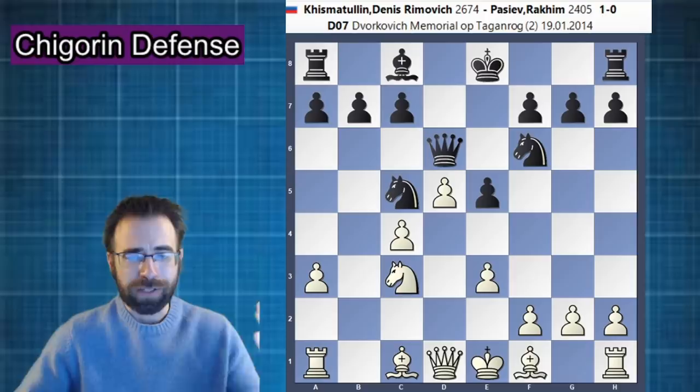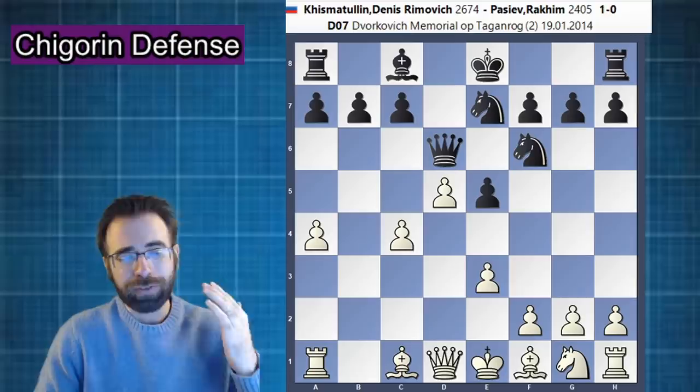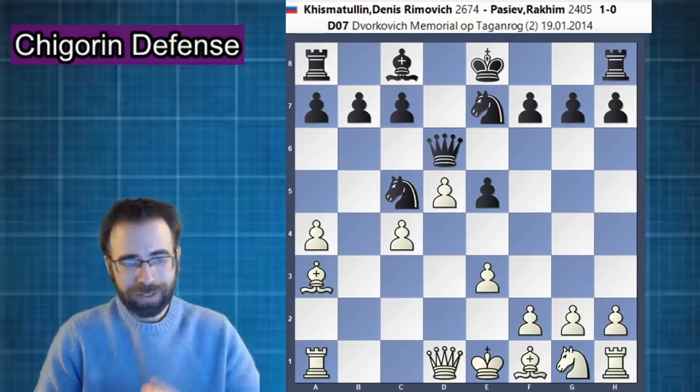Heading back to our main line, after d5 was played in our main game, knight to e7 was what was played. White followed up with the very logical move pawn to a4. After knight to d7, bishop to a3 was played — now knight to c5 — and black has been forced into this pin.